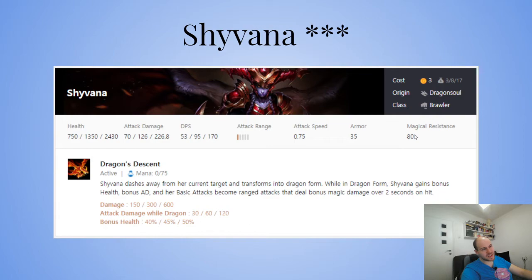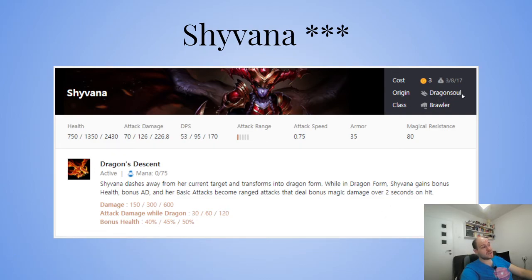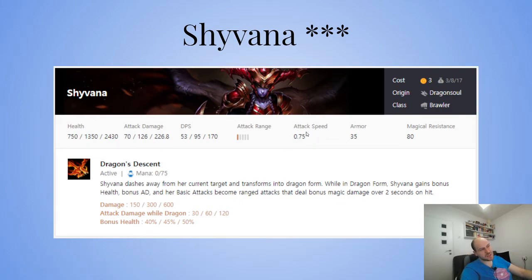With good items like RFC she'll jump away and go to town. Dragon Soul is also really powerful on her — give her bows for more attack speed. A Rageblade or RFC increase her attack speed even further. Three Dragon Souls means she attacks even faster. She doesn't really need AP scaling in dragon form — when in her ultimate form she doesn't need more AP.